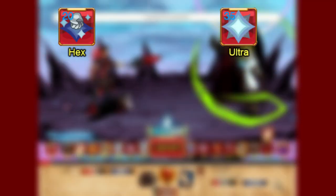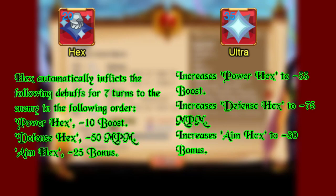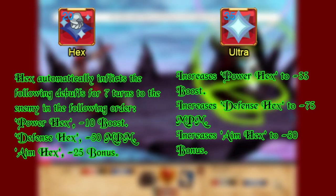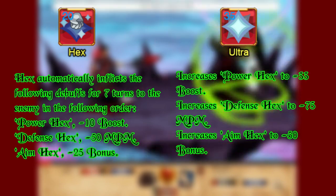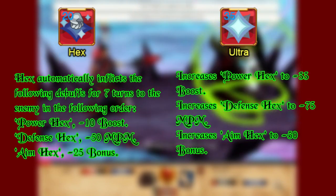Hex and Ultra Hex: Hex debuffs the enemy's damage, defense, and bonus, while Ultra Hex increases the debuff strength. For example, Power Hex goes from minus 10% boost to minus 33% boost. Hex is used 3 times to stack up all 3 debuffs, and Ultra Hex is used right after that.